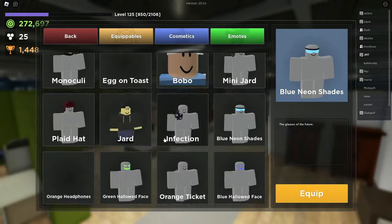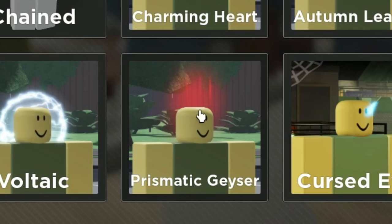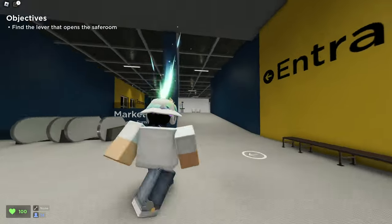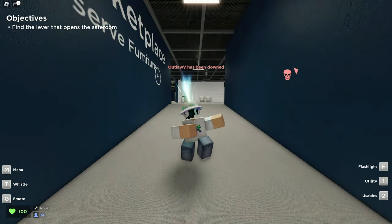If we go to Cosmetics and scroll down to the Prismatic Geyser, it is still showing the red image here. This is supposed to be the Red Abduction Unusual, but the current image is stuck showing the Dark Star and the Prismatic Geyser. If we go ahead and equip that, this is what the Unusual looks like. It actually kind of matches my hair, so it's pretty cool.